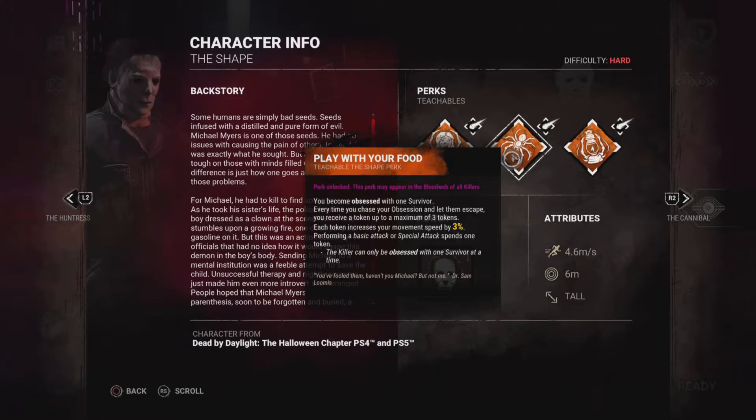Now I'm going to go over Play With Your Food. You also become obsessed with a survivor. Every time you chase your obsession and let them escape, you will receive a token up to a maximum of three. Each token increases your movement speed by 3%.